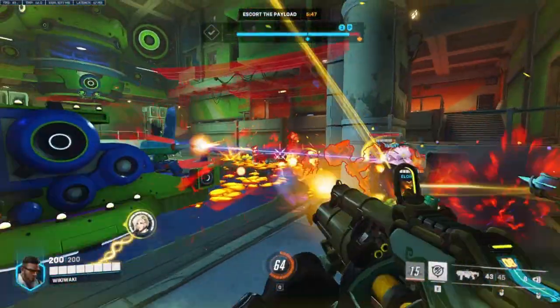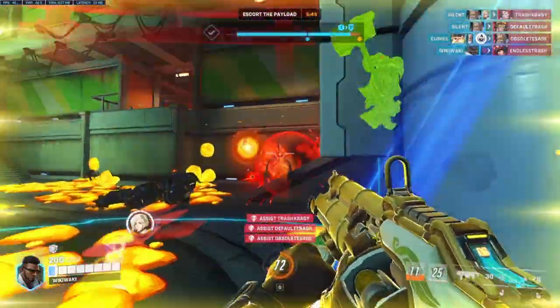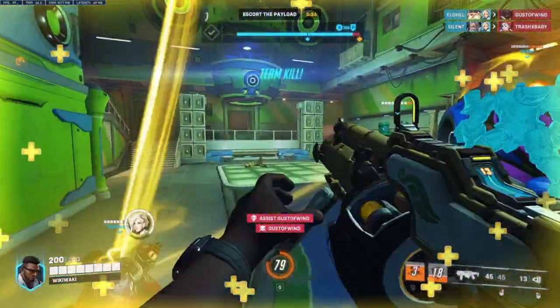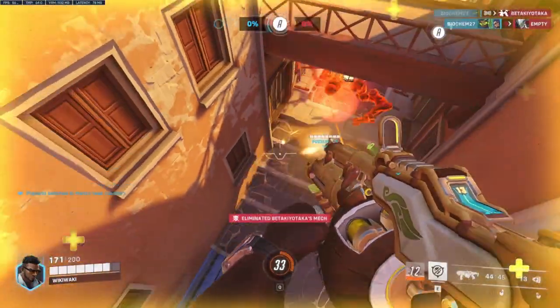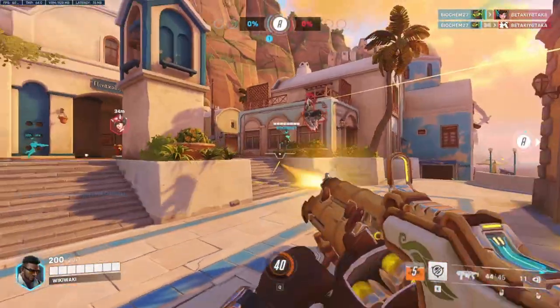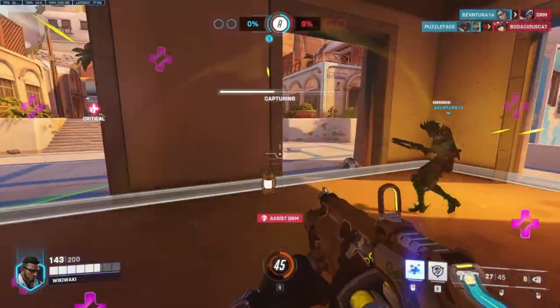Baptiste excels at burst damage and healing, allowing him to enable enclosed brawl comps, poke, or bunkers, while also giving him incredible offensive pressure. Since Baptiste can alternate between healing and shooting with little to no downtime, he can use his strong AoE healing to keep teammates alive just long enough, while his damage burns down enemies faster than most other supports. The combination of this fast damage and healing allows Baptiste to have one of the faster-building ultimates in the game, opening or closing down an aggressive push for a team and swinging the tide of a fight before other characters can even respond.